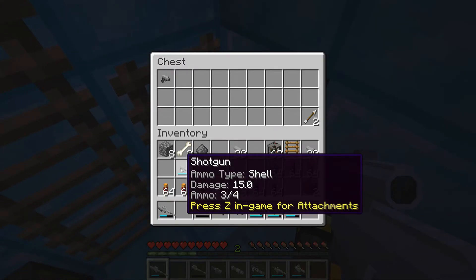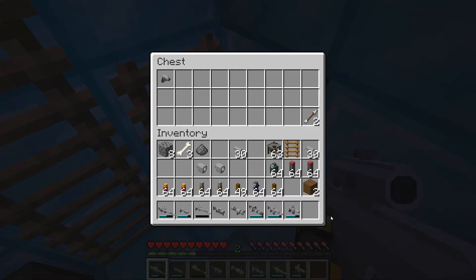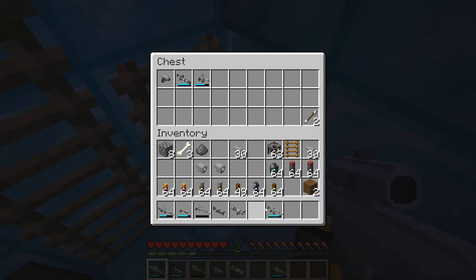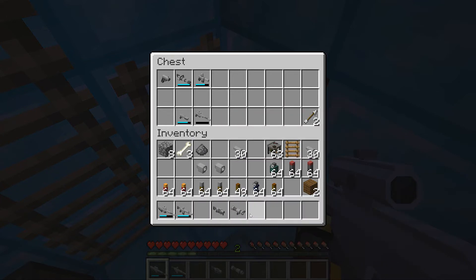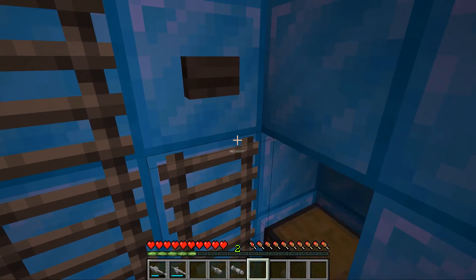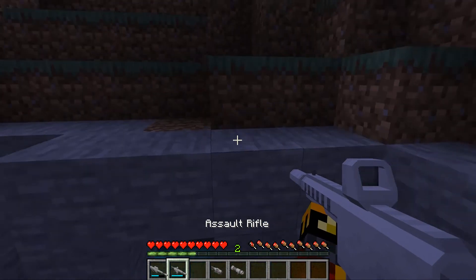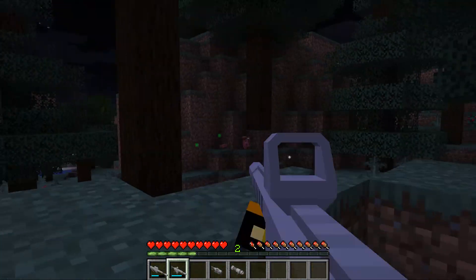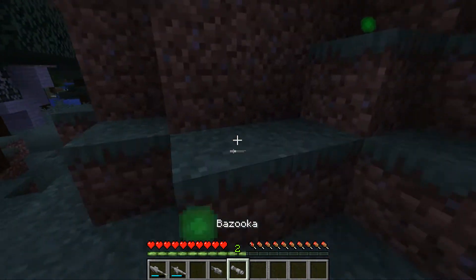Let's take a shotgun just in case anything bad happens. The minigun is a bit too powerful even though I haven't used it yet. Let's just take the heavy and leave the rifle in there. I think we're ready - and we can test out the bazooka and the grenade launcher.